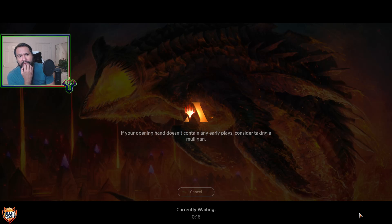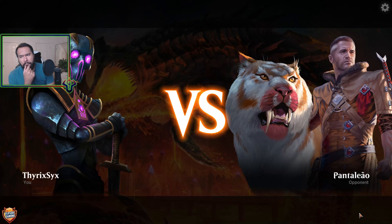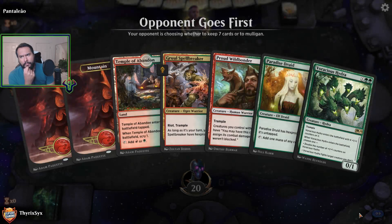That does make four-mana Vivian's plus one a little bit better. This hand isn't terrible going second — turn one Temple, turn two Paradise Druid. Then I can either turn three Voracious Hydra, or play a Spellbreaker to keep my Paradise Druid up, or just play a Wildbonder. Some decent things here.